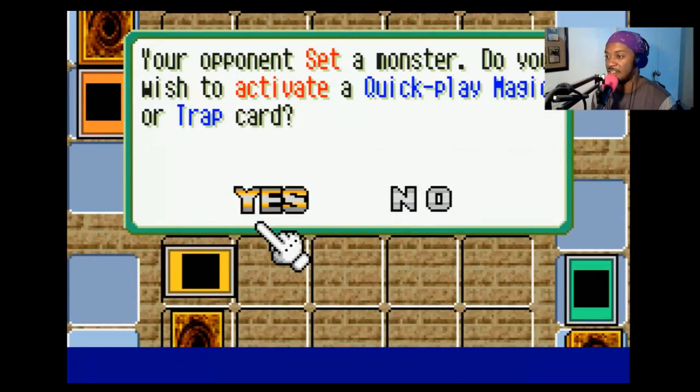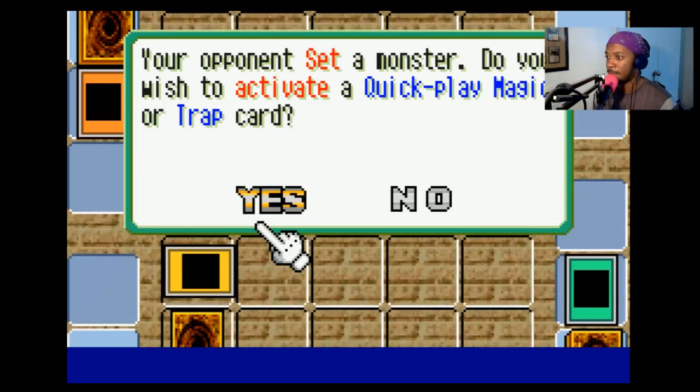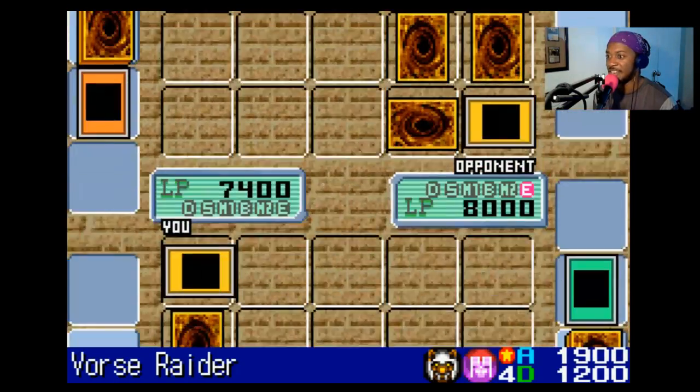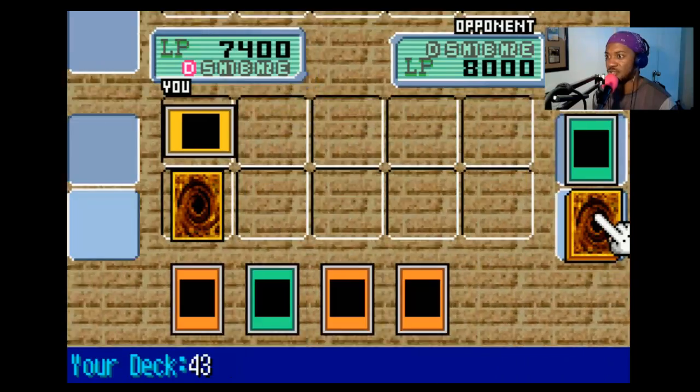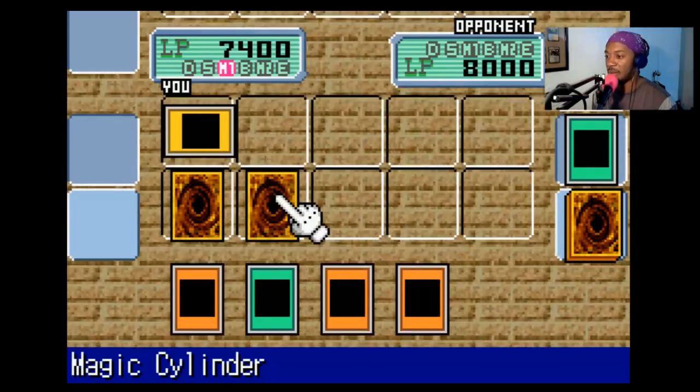Uh-oh, he's sacrificing a card for another! That's not good! It's gonna be something stronger! He sets everything in defense mode and puts those two magic and trap cards back face out! I draw, and I'll play one trap card face down!